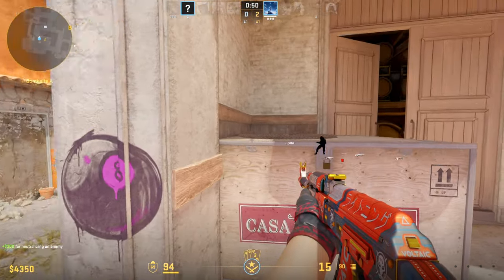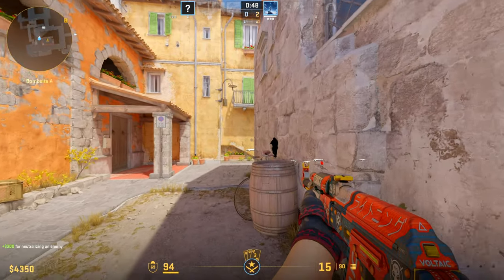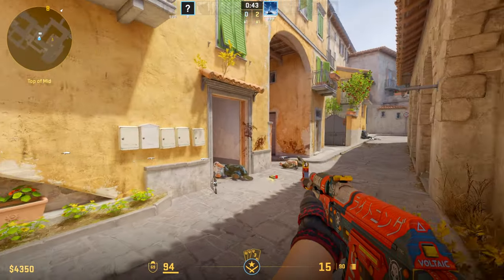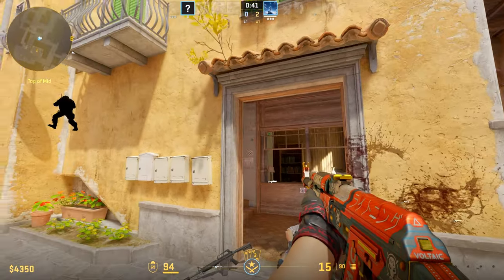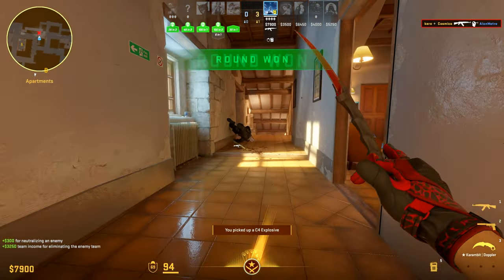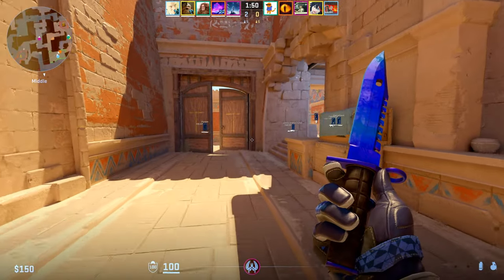Another important thing is crosshair placement. You should always try to have your crosshair at head level. Avoid having your crosshair on the ground — this is something where only practice can help you. So, if you're the last player alive on your team and you're in a clutch situation...